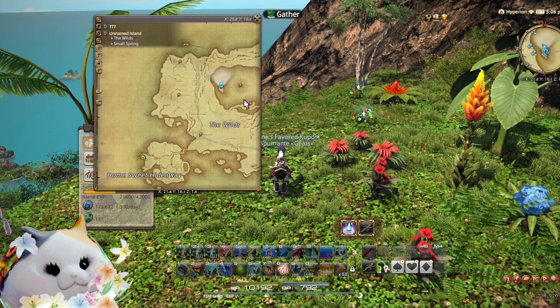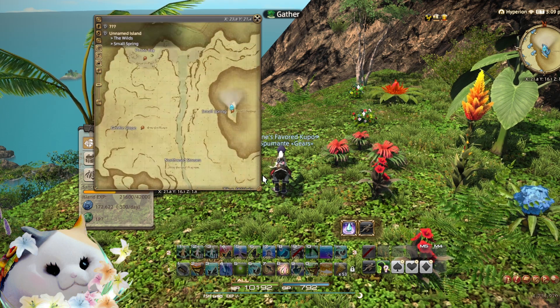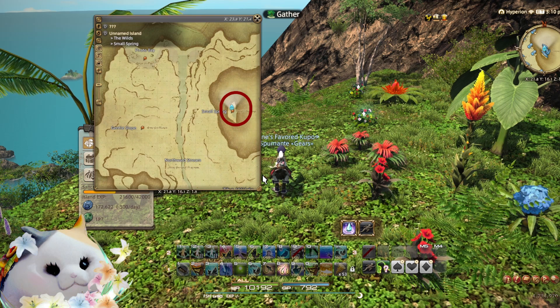In addition to the new tree materials, there are multicolored isle blooms. These only grow on the west side of the big mountain at small spring. I incorporate them into a larger circuit that also includes the western salt cave, a small patch of palm trees, and the western copper patch.